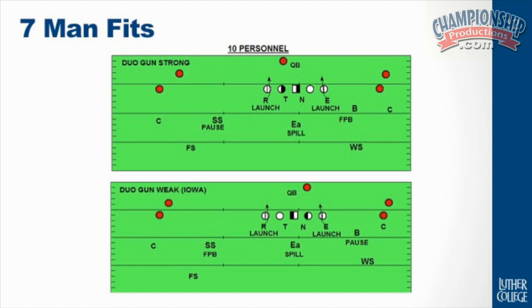So we talked about a lot of 11 personnel — 11 personnel with an attached, 11 personnel with an unattached or a Y-off, formations and personnel groupings that you typically see in RPO. Let's talk about 10 personnel. Now I'm talking true 10 personnel. Obviously these formations can come at you still with 11 personnel on the field. We played a team last year that had 21 personnel on the field and they lined up in 10 personnel formations. So I'm talking formationally here more than anything.